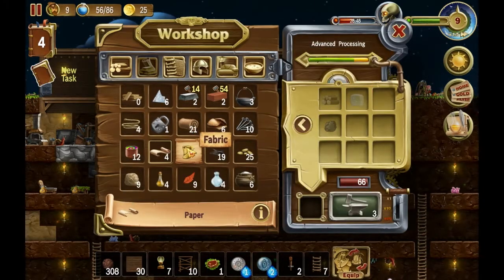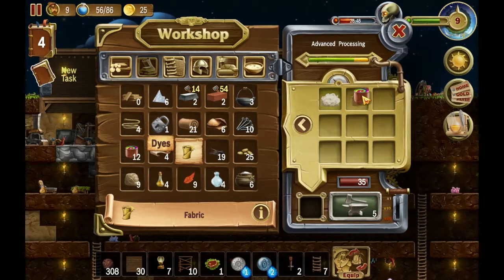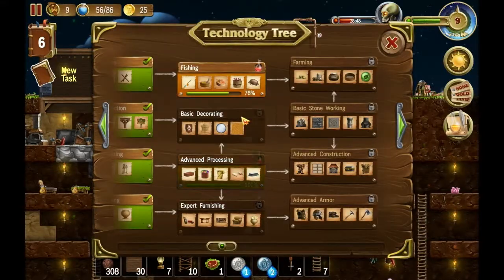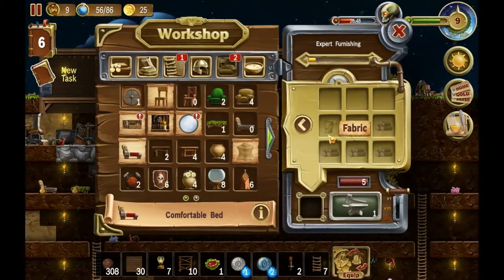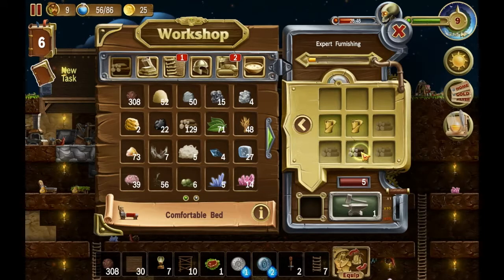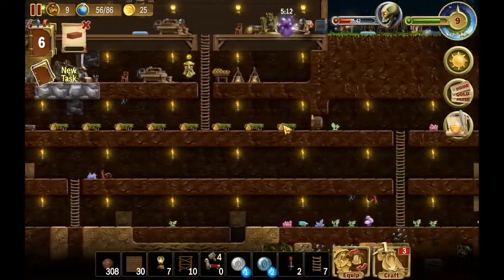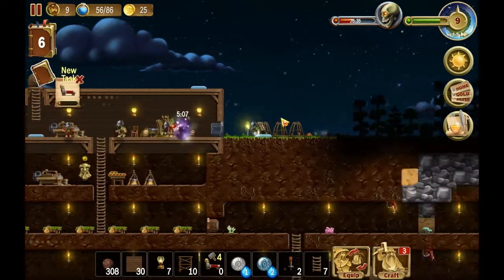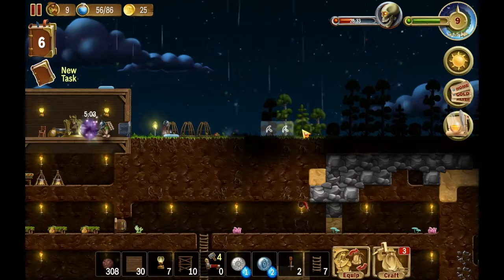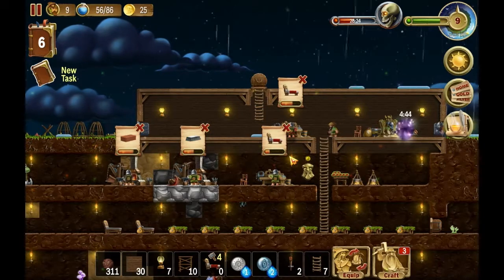I'll make some paper. We got some paper! I'll make some fabric. We can make the comfortable beds! I'm gonna make four, and we'll replace some of these leaf beds. Yay, this is so cool!